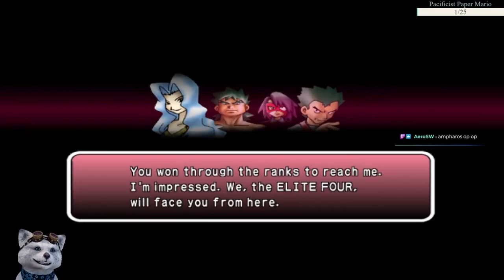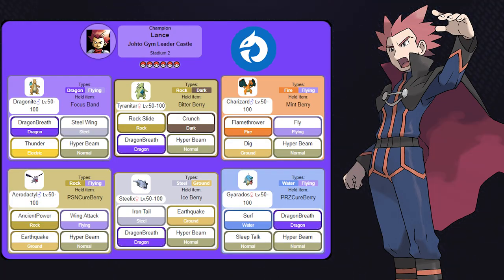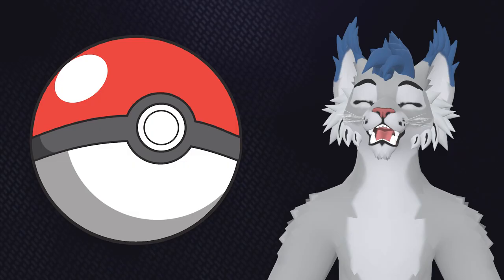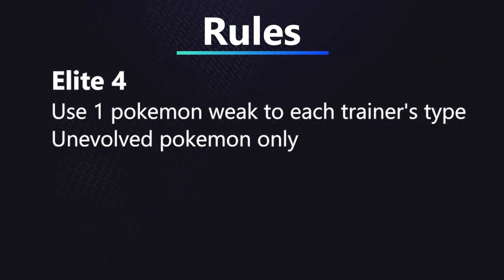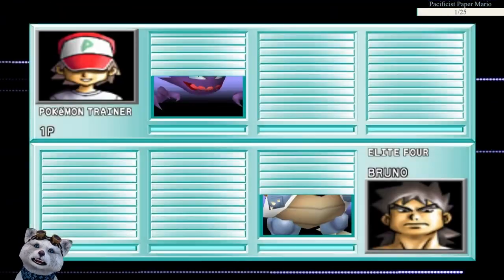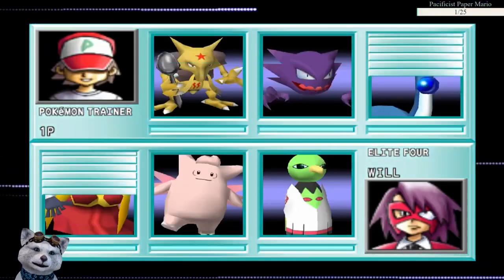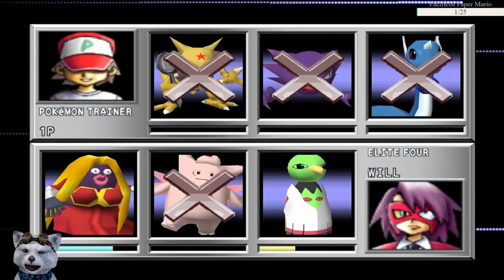The 8th gym badge unlocks the Elite Four, and yet another thing that needs specification in our rules. I could take one Pokemon weak to all of Lance's team, but I decided to choose one weak to each member of the Elite Four, and for the 6th slot I'd have a free choice. Just like with Team Rocket, all choices have to be unevolved in this generation. And just like the gyms, if you lose at any point, you need to restart the whole Elite Four. But, unlike the gyms, each member is actually quite difficult.